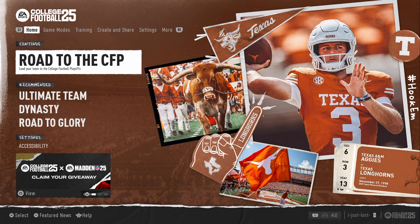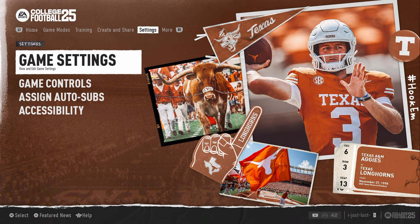This video, we're going to be going over the best settings for College Football 25. What you want to do in your menu here is tab over using the R1 button or RB button to the settings menu, and you're going to click on game settings.